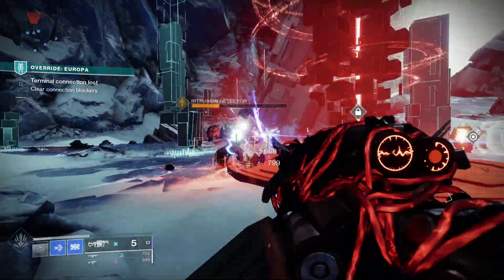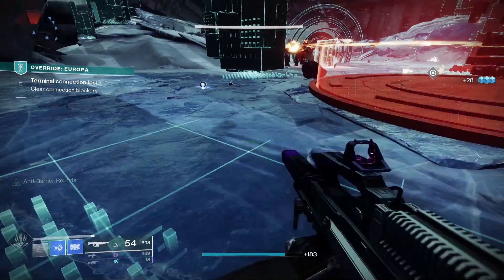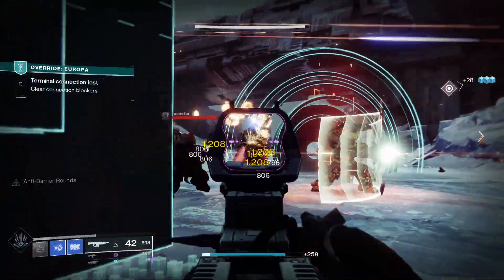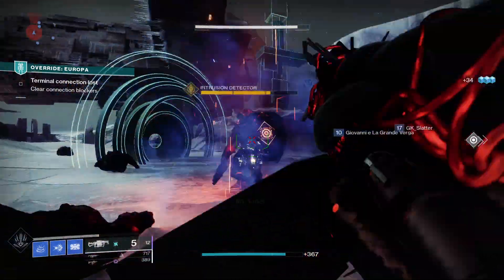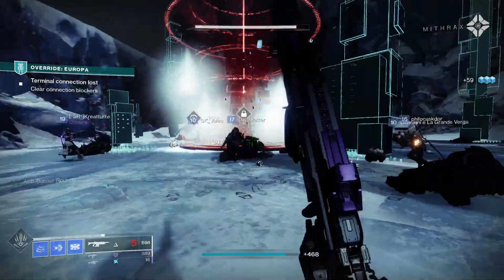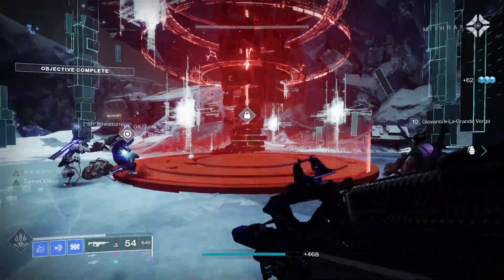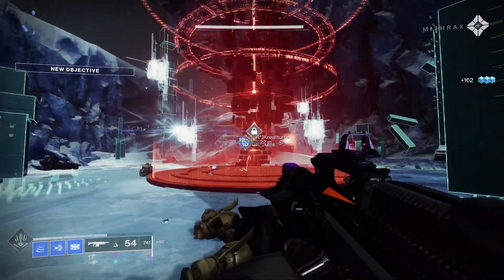As well as the new perks, it comes with some classics in the perk pool including Dynamic Sway Reduction, Feeding Frenzy, Kill Clip, and the one that everyone wants — Rampage. For PvE, Feeding Frenzy and Rampage would be a really good roll. Another one for PvE would be Heating Up and Kill Clip. For PvP, Moving Target and Tap the Trigger would be good, or maybe Dynamic Sway Reduction and Kill Clip.